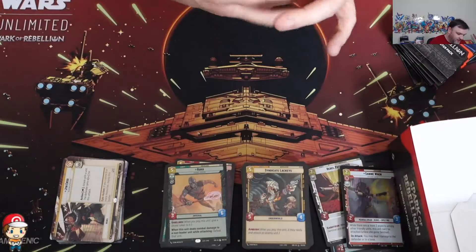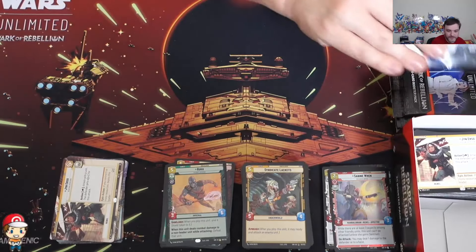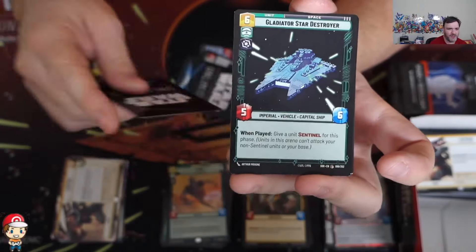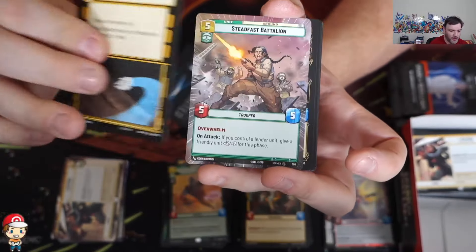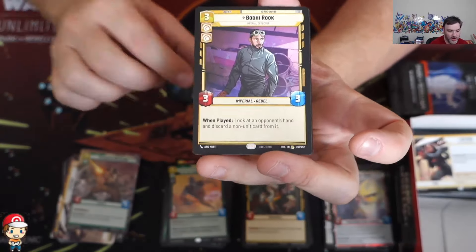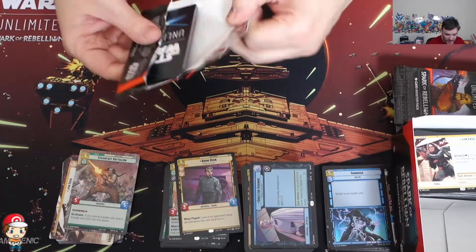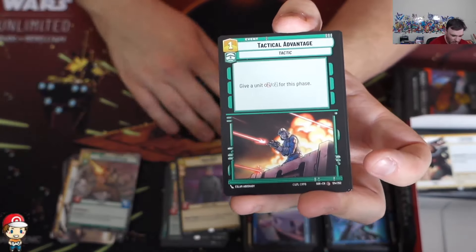How many packs have we got left? We're going to start decanting some of the random commons and uncommons so they don't start falling over. Seven packs remaining. We've got Director Krennic as our leader. I've seen all these people saying which cards are going to be good, which decks are going to be good - we don't know yet, it's all theory until we start getting to tournaments. Hyperspace Steadfast Battalion. That's one of the reasons I really want to go to this event in Twickenham, just so I can actually see what's good. Rare Bodhi Rook, and a foil Vanquish - it's a nice looking card. Still no showcase. Not expecting a showcase.